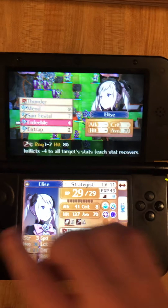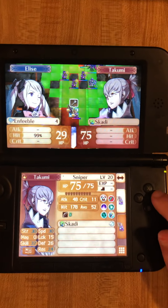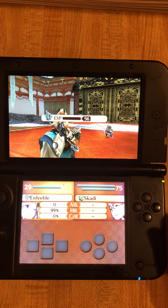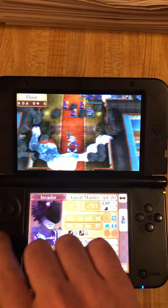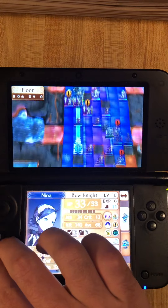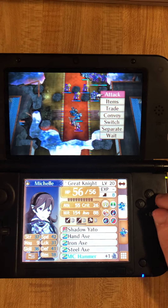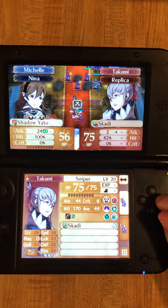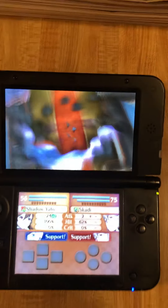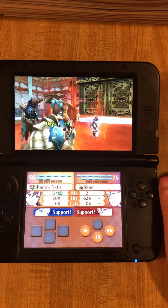Good old Elise. Staff — Enfeeble. Yes! Excellent. 99%. Now his stats are taking a dive. Now we charge in and plunge Shato Yato into his foul demonic heart. That's probably not as much as I'd like, but let's go. And that's how you do it.